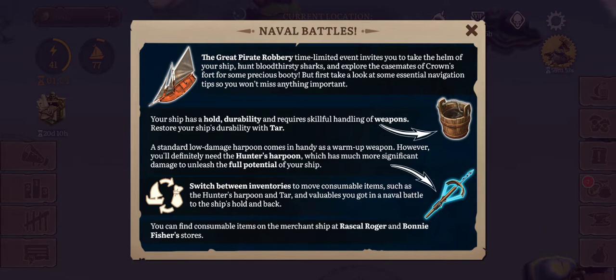Switch between inventories to move consumable items such as the hunter's harpoon and tar, and valuables you got in a naval battle, to the ship's hold and back. You can find consumable items on the merchant ship at Rascal Roger and Bonnie Fisher's stores.